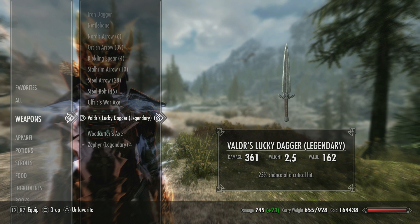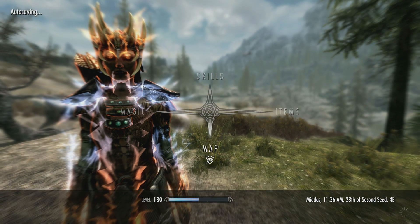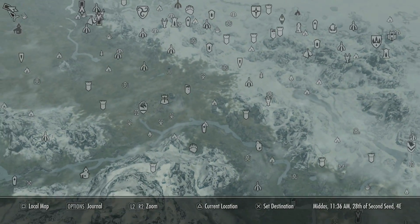This is a really awesome steel dagger - it has a 25% chance of a critical hit. You can combine this with a perk in the one-handed tree to get a 45% chance of a critical hit, so you get a ton of critical hits with this dagger.